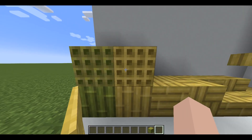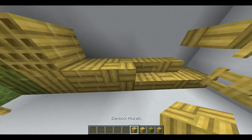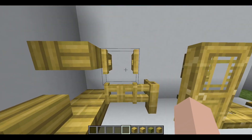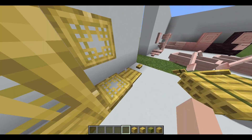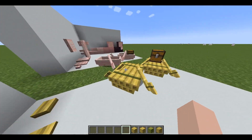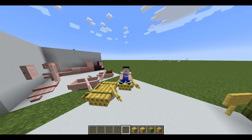Here we've got a block of stripped bamboo, bamboo planks, bamboo mosaic, and then the staircase variants. You've also got fences and fence gates, doors, trapdoors, the pressure plate, the button, and of course the brand new rafts and the chest raft.